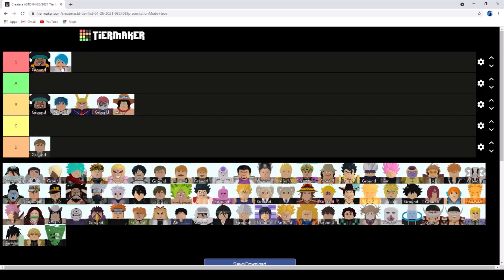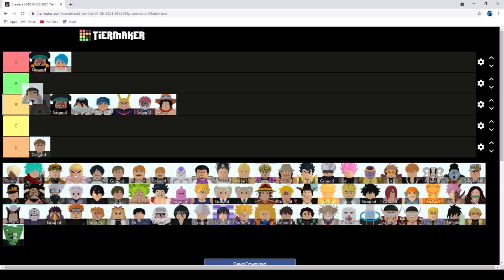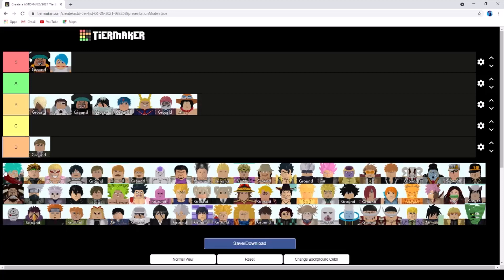Bulma is gonna be S tier - you can use the Salesman but Bulma works as well and she can be used to beat them. Byakuya, I'm sure he can beat the MHA maps so definitely B tier.